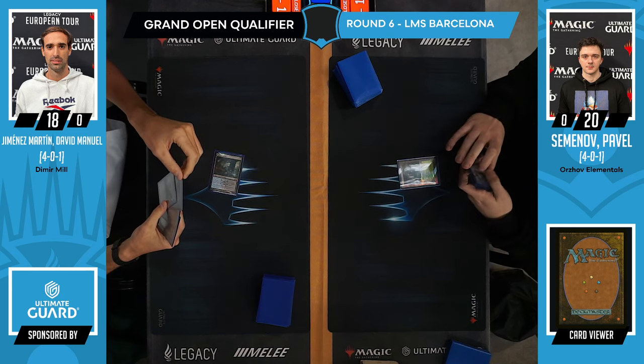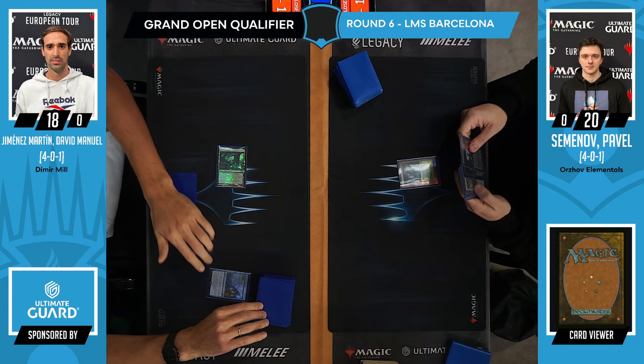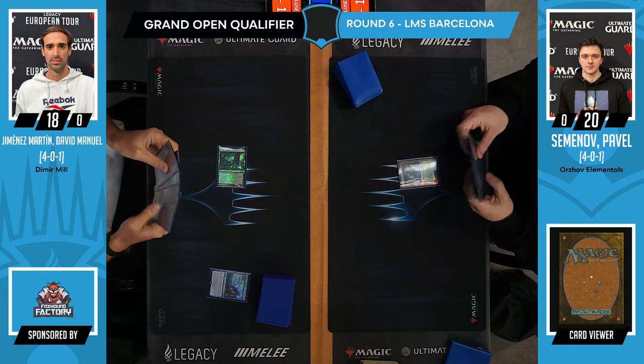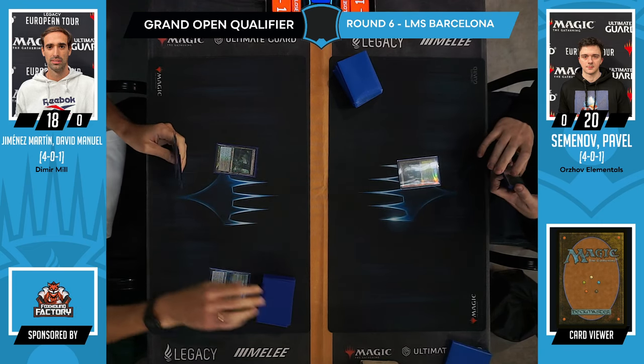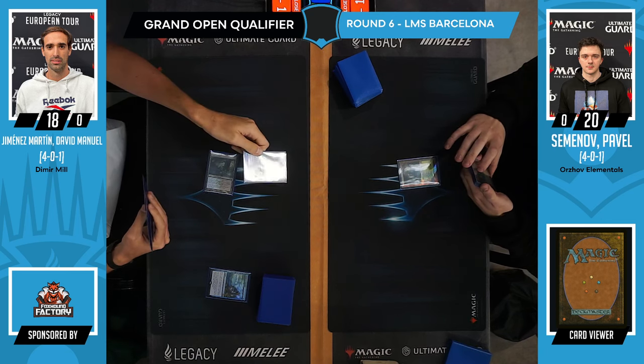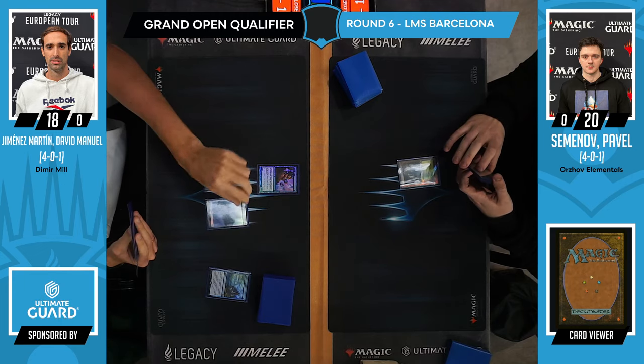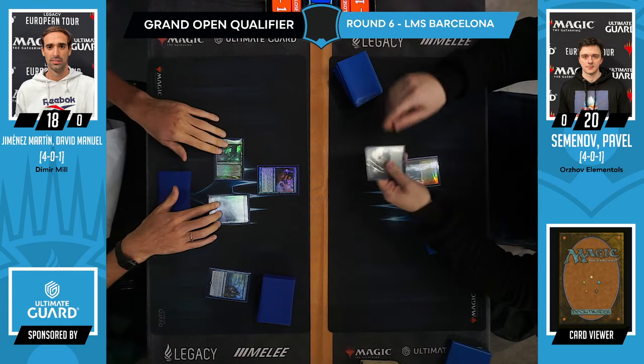We do indeed have Dimir Mill. And Ors of Elementals — you probably wouldn't label it yourself as Elementals. You would label it as Black-White Scam, which is exactly what we were talking about. What does Ragdoss do right now when Fury is banned? Where do you go from there? Well, let's find out if Black-White is the answer.